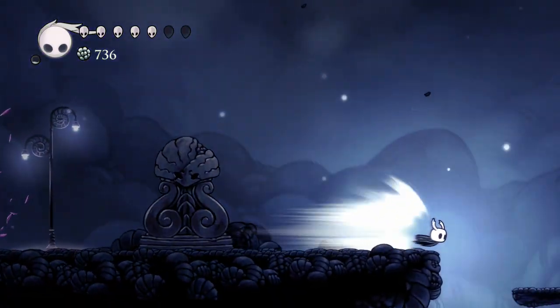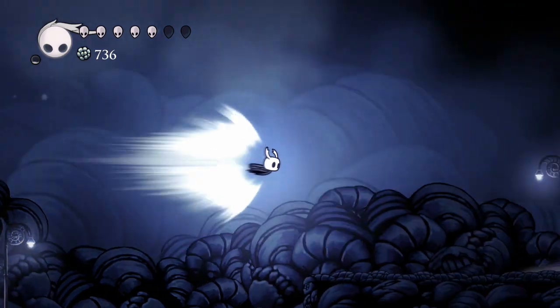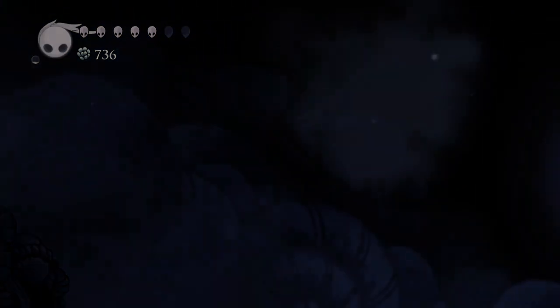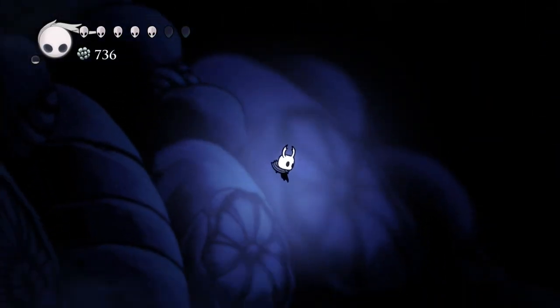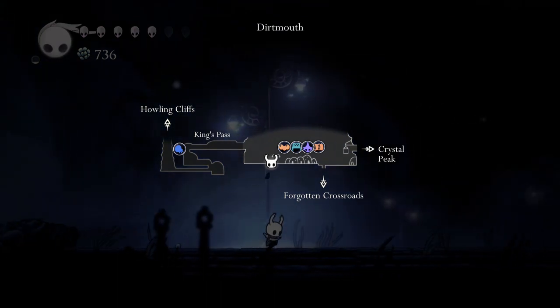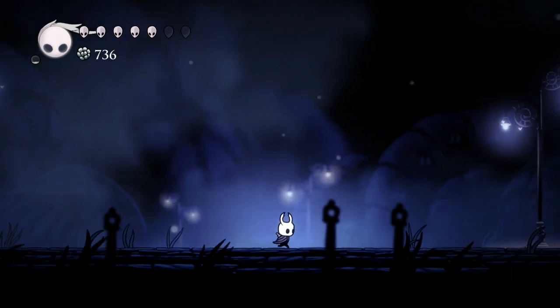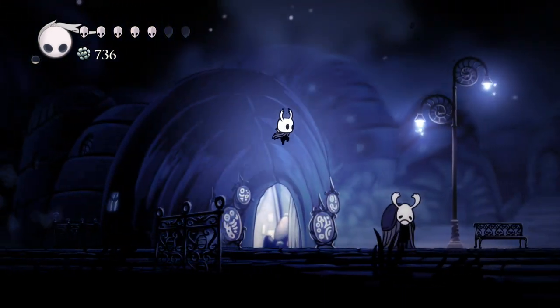Let's just quickly dash this way — because down that hole, I don't actually know what happens if I do that. Are you going to just send me down the hole? No, it sends me straight back into Dirtmouth. So yes — that place at the start of the game that we fell from, that is the Howling Cliffs. Which I think is a pretty neat touch.